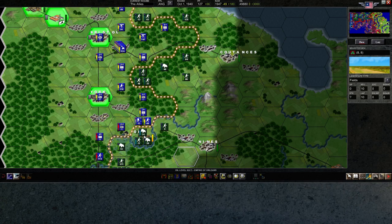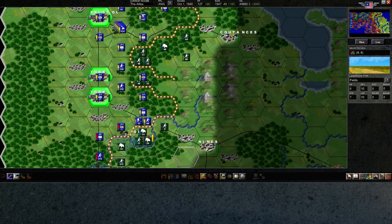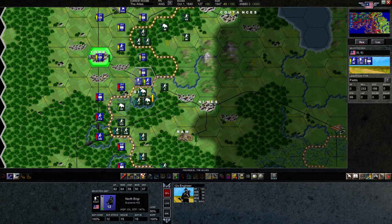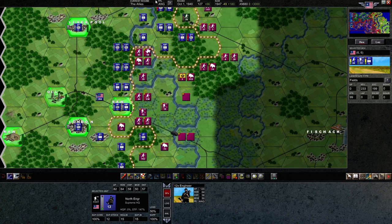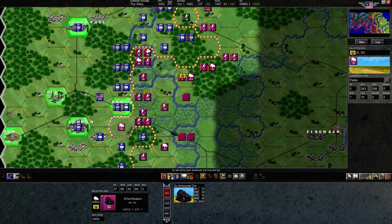Probably the best thing for us to do will be to move some artillery south so we can start salvaging the situation. We don't need the oil right now — we're obviously in excellent shape on oil — but it's the principle of the thing. That is a strategic objective and we just gave it up, not to mention they killed a bunch of engineers which I'm not happy about. We have the opportunity to push on for one more turn or call it here, but let's go ahead and push on.